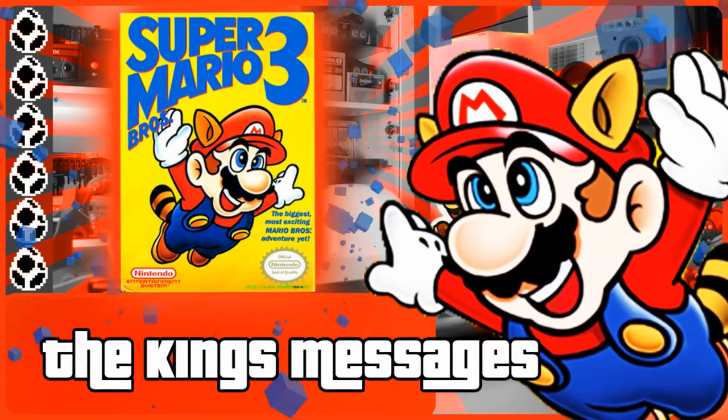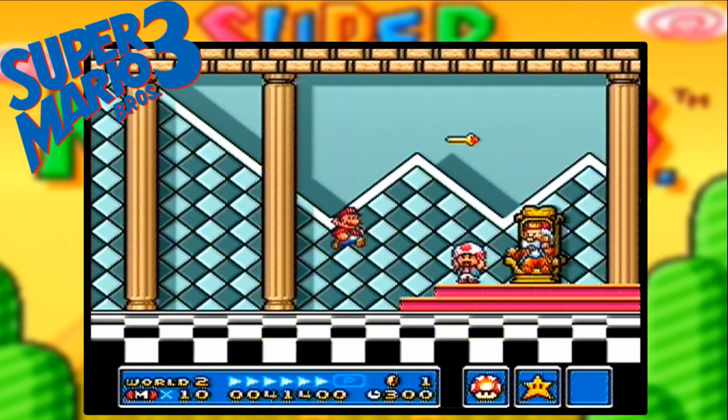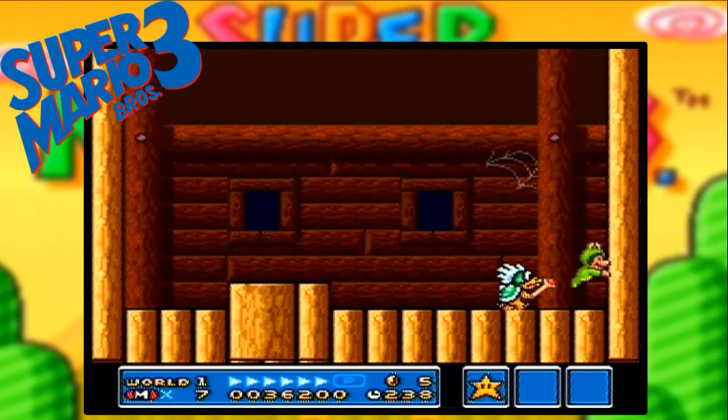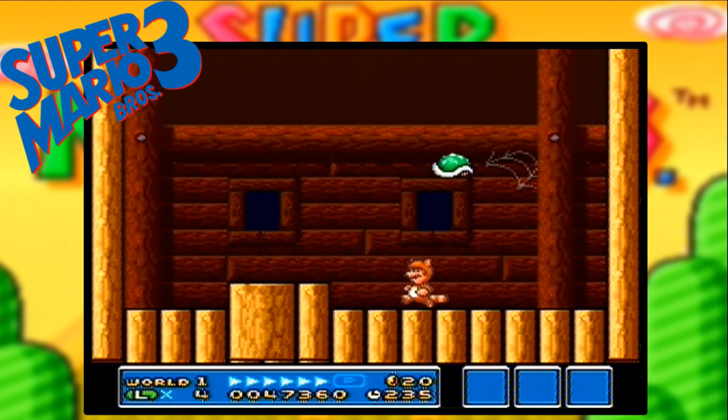Number 4. Upon defeating any of Bowser's Koopalings and gathering up the magic wands stolen from the Mushroomland Kings, they will always reel off the same spiel of "Oh thank heavens, I'm back to my old self again, thank you so much, here is a letter from the princess." Though if you were to beat any of the bosses while still wearing the frog suit, hammer suit, or the tanuki suit, then the king in question will reel off three different passages.